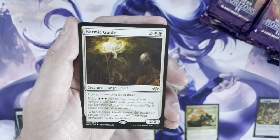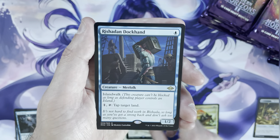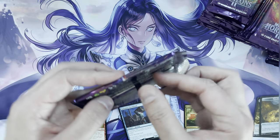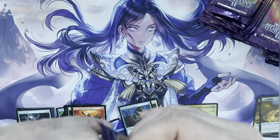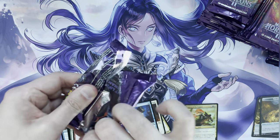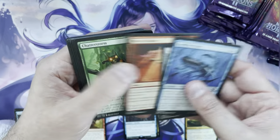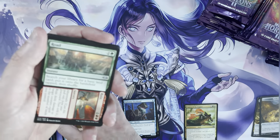Karmic Guide is another rare in the reprint slot, followed by a Shodden Dockhand and a Treasure token. Then — Urza's Saga! Urza's Saga and Esper Sentinel are two of the three most valuable cards in this set right now. Ragavan is still pushing $40, Urza's Saga is about $35, and Rustic Buddy is around $32. Interestingly, two of the three most valuable cards in the set are rares and not mythics.